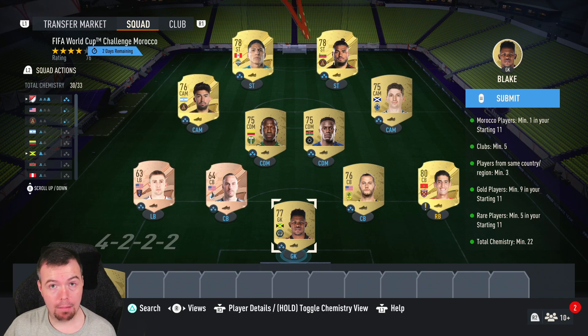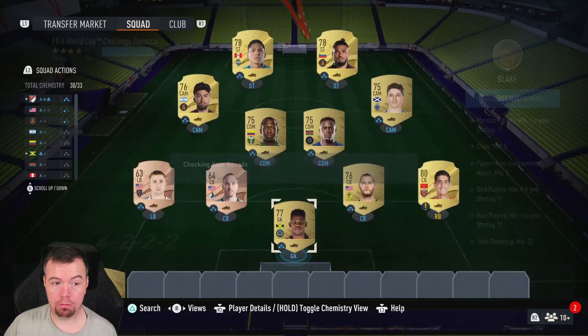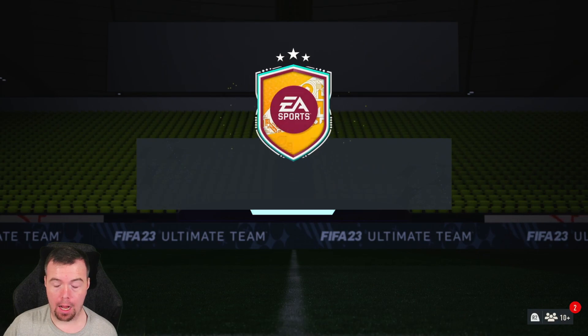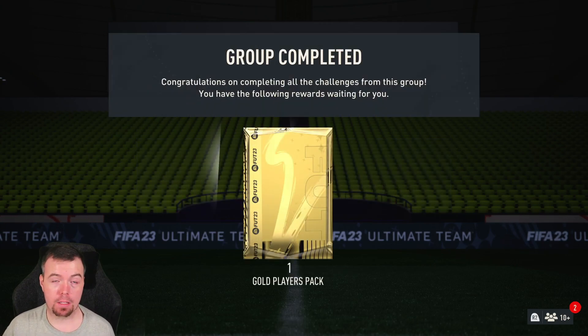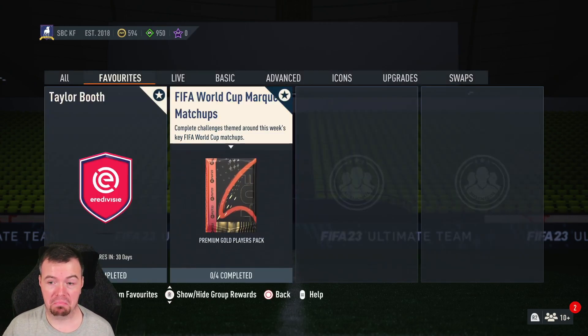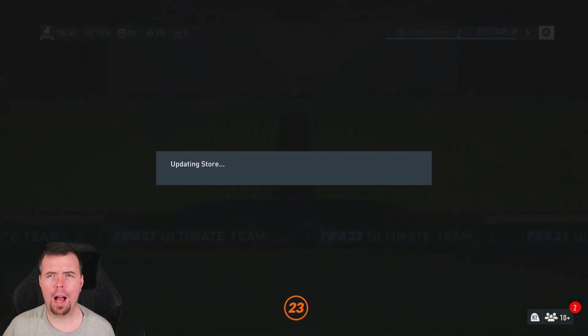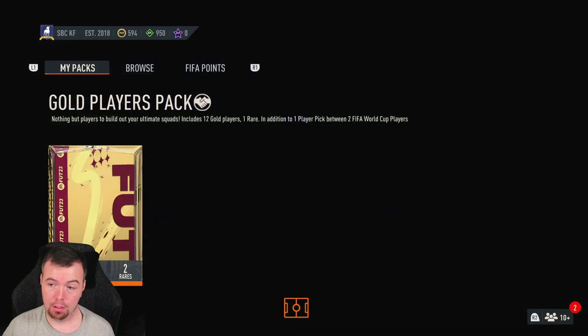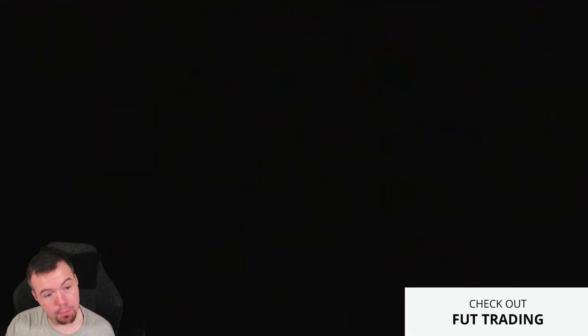So for a tradable 10k pack that gives you one rare player — 6.25k. I just don't think this is worth the SBC price at all. I think it's trash, way overpriced. For one rare gold, you have to put in a minimum of three rare golds to get another. I'm surprised it isn't the same one I put in.